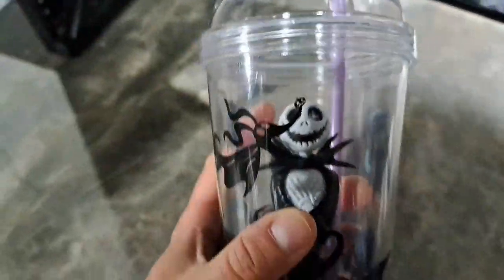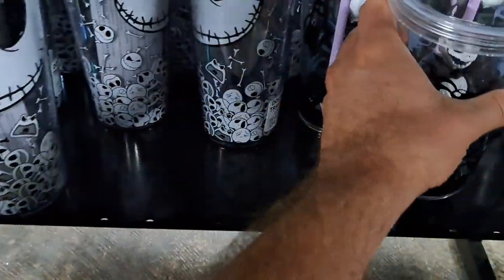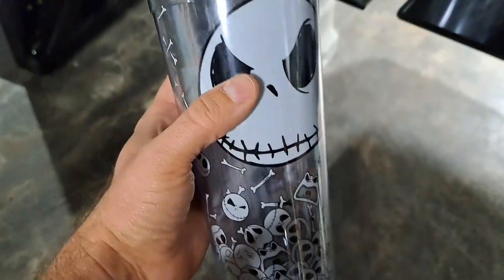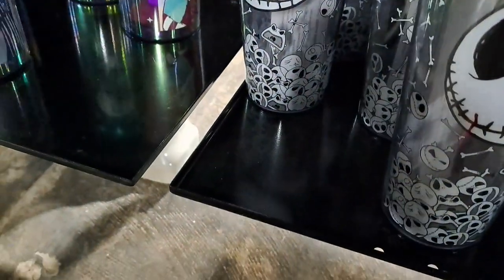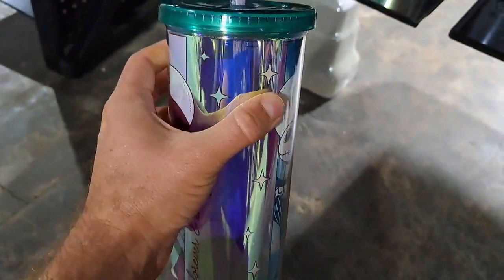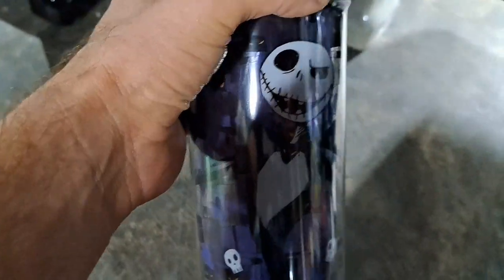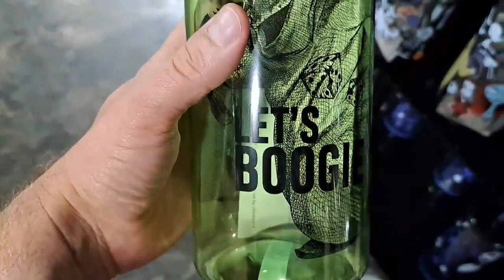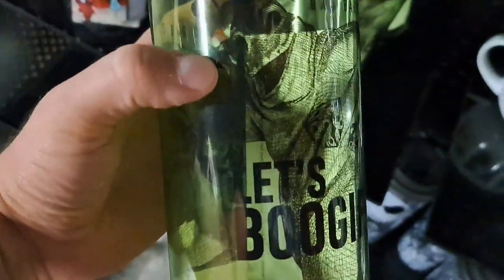Check out this cup — it's got Jack in the middle of it like a little figure. It's pretty awesome. We got a tall cup here, put your drink in it, probably double lined. Got a kind of metallic looking cup here — it's got Sally and Jack on it. Got another cup here with Jack on it. Pretty cool. Got an Oogie Boogie kind of water jug here. Let's Boogie.